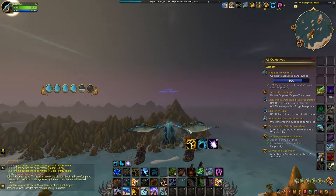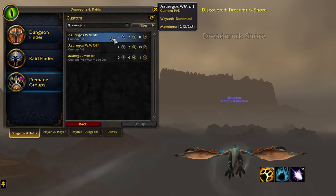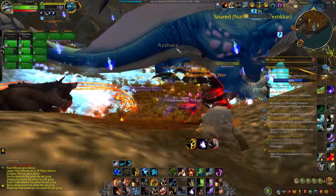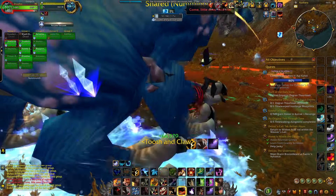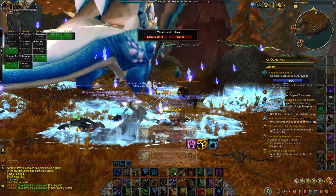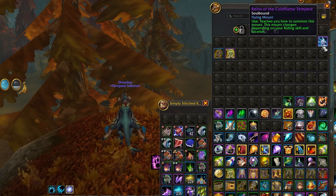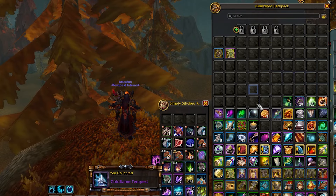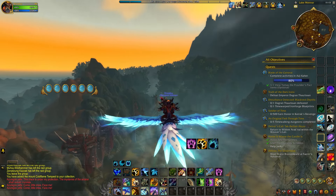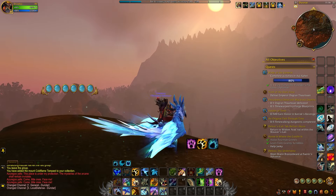Last one is to kill a world boss. In Azeroth there are three of them - one is right here in Kalimdor called Azuragos, and two are in Eastern Kingdoms, but we're staying in Kalimdor. While flying over, look for a group for that particular boss. I found a group that had already done most of the job - this is going to be easy peasy. Oh shit, I got one-shot. That's one angry dragon. As long as the job gets done, I don't really care. And with that kill and last achievement complete, you get your shiny new Reins of Cold Flame Tempest in your inventory.